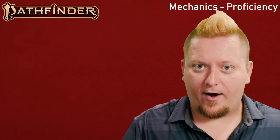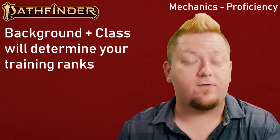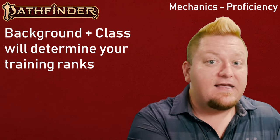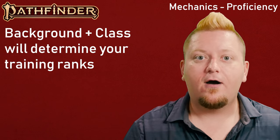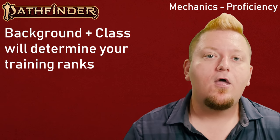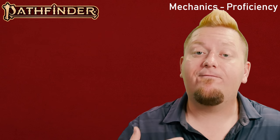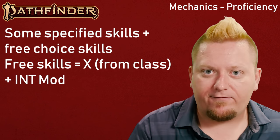Each class and background will give you proficiencies in skills, weapon groups like simple weapons and martial weapons, saving throws, defenses or types of armor, and even spell lists like occult, divine, arcane, and primal — for which your character is trained in, or even an expert in — in addition to a number of free skills plus your Intelligence modifier.